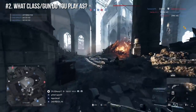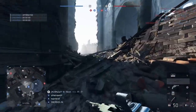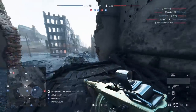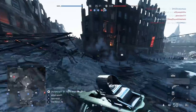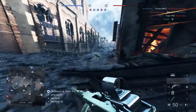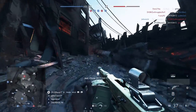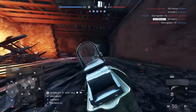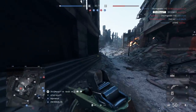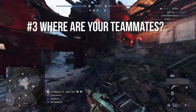These first two steps are pretty simple. For example, Breakthrough on Rotterdam, trying to attack the objective — if you're on the attacking side trying to get to the objective with the medic class, you're going to be very effective while pushing. But if you're sniping on the attacking side, you're going to be less effective to push, so you should keep that in mind. These first two steps are quite quick.